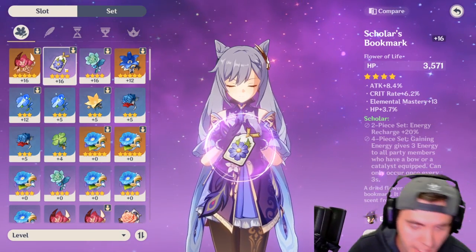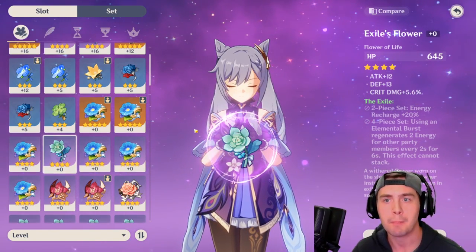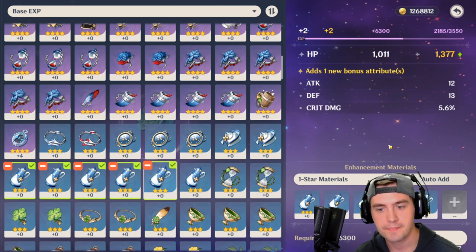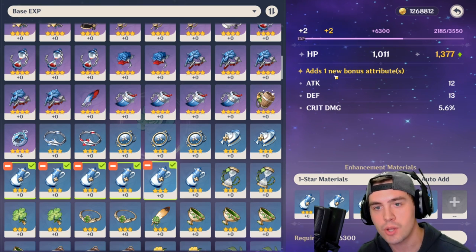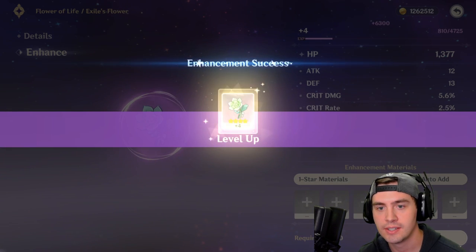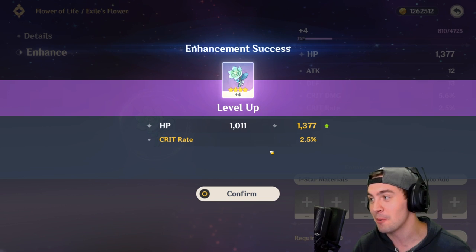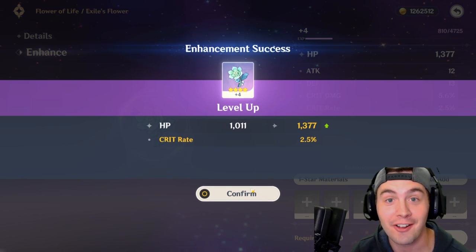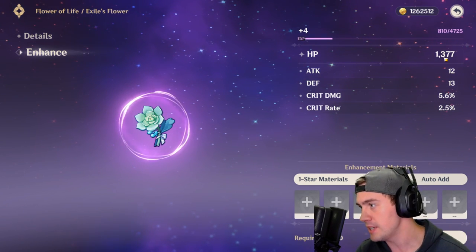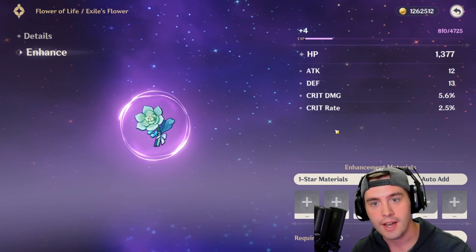I'm going to show you an item here. If we were to level it up to 4 — which I'm going to do — I'm going to get another stat. We're going to enhance it to level 4, and you can see that it says 'adds one new bonus attribute.' We actually got crit rate. This is a situation where I got lucky — this is what you would want to happen. Now, HP is always what you get on flowers; there's nothing you can do about this one, but these other stats here are randomized.